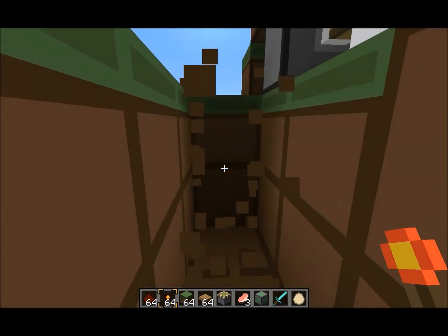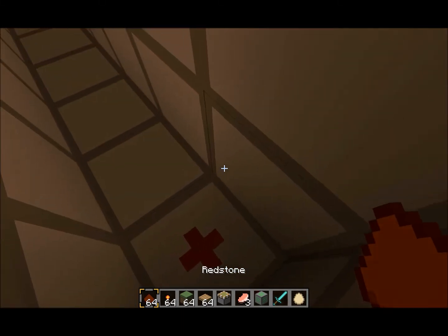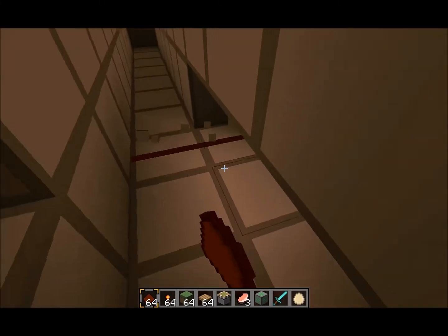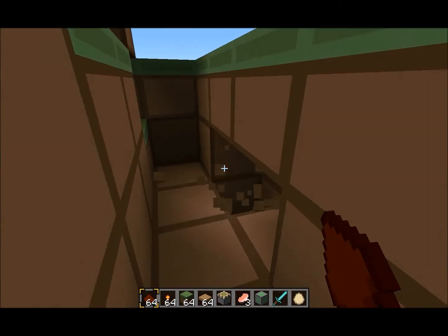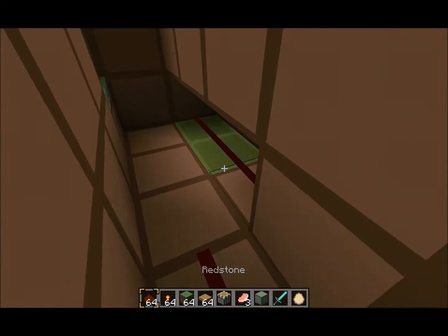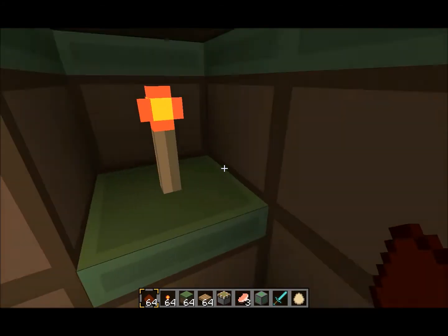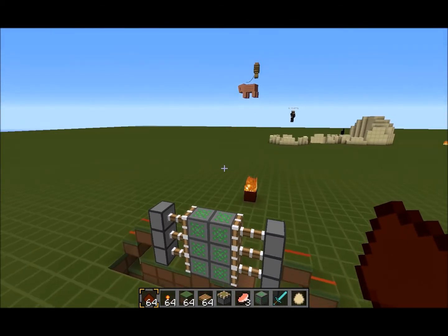Then you'll need to destroy that, and just do the whole process on the same side. There's a path along here so we can get the redstone there. We've got the redstone going on there behind there, so it links up along here and like so. So that's all done.